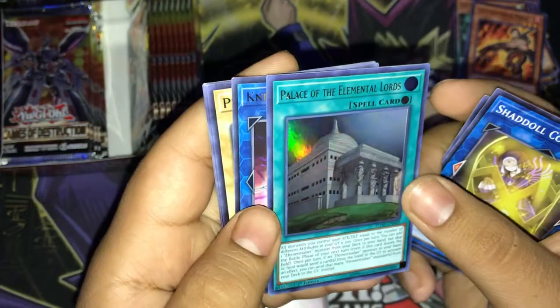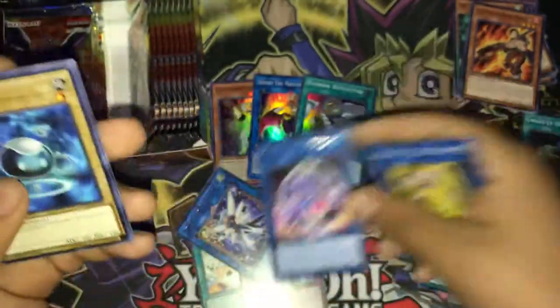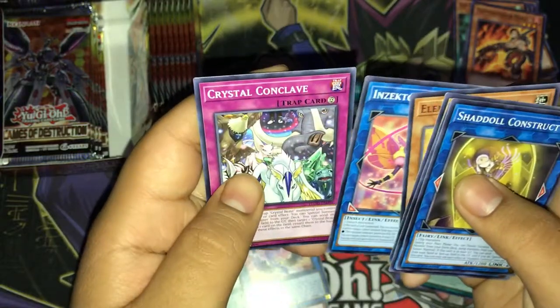Really cool looking Ultra Rare — our first Ultra Rare, Nightmare Mermaid! Protron... I'm going to say Raina Insector Picofalena.